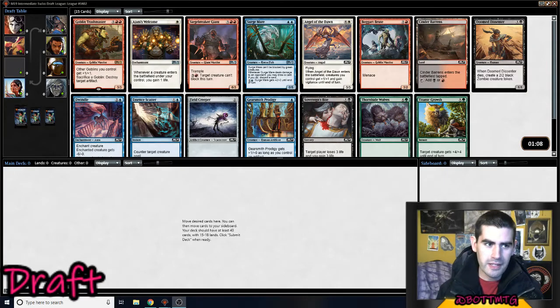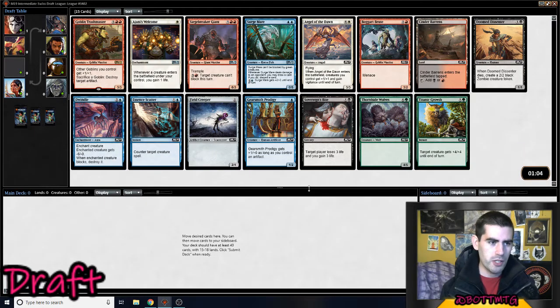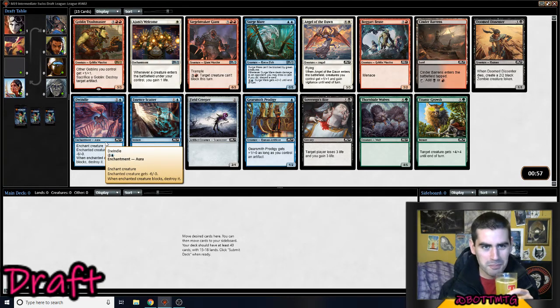Welcome back to another Core Set M19 draft. We're going off the top of MTG, we're going to be drafting here, and we don't need mango juice but we got some peach dilute — it's pretty good.